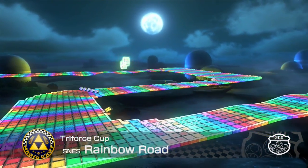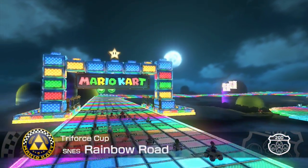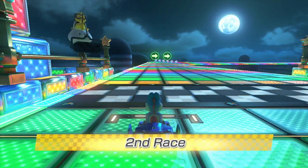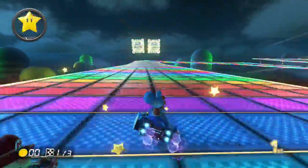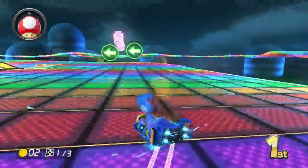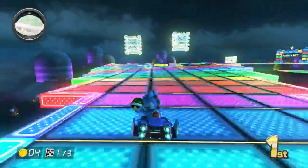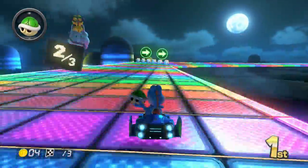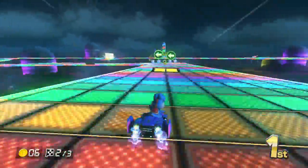Alright, moving on to the next race — the Triforce Cup's second track, Rainbow Road. I'm pretty sure this is the same one as on the DS, just better. Let's start this — yes, we got a speed boost! I'm told this one isn't too bad except for the speed boosts which are crazy. The drifts actually work a lot better here and the shockwaves are a lot bigger. Honestly guys, is it just me or is this like the easiest Rainbow Road ever? I can already see the finish line — I was expecting a little more.